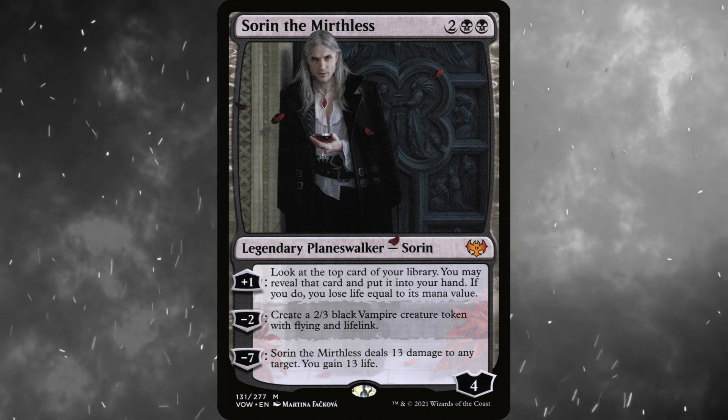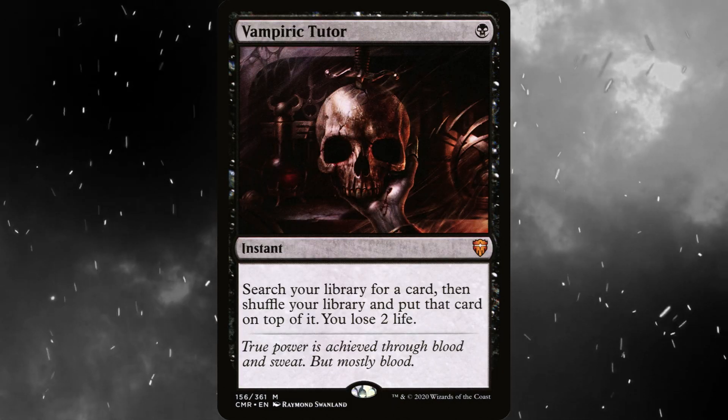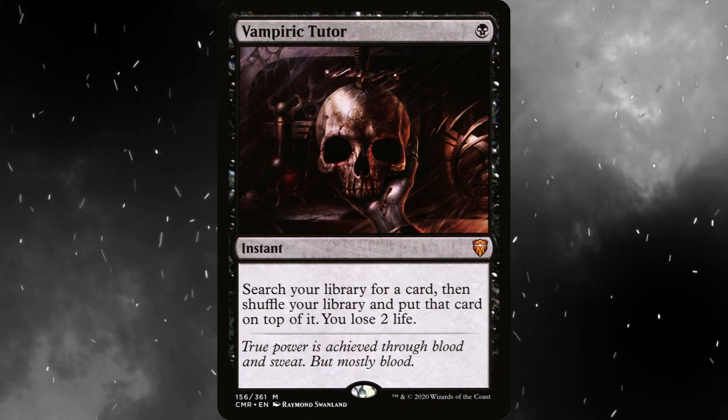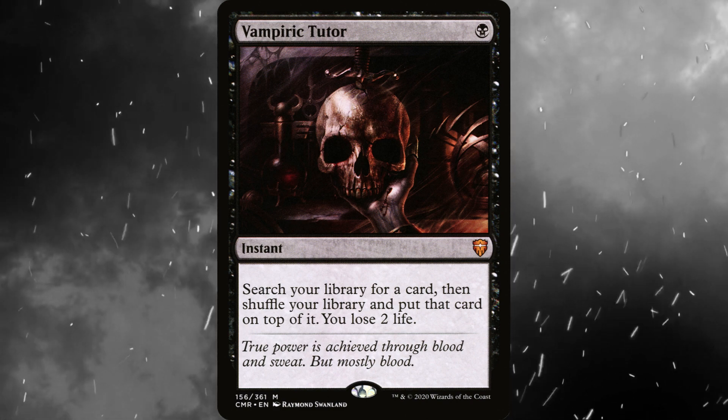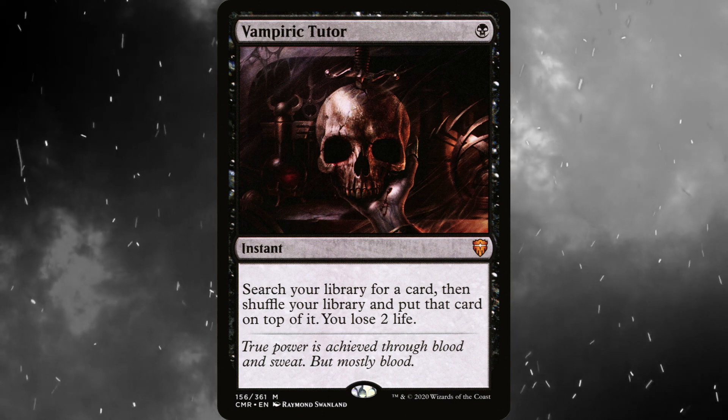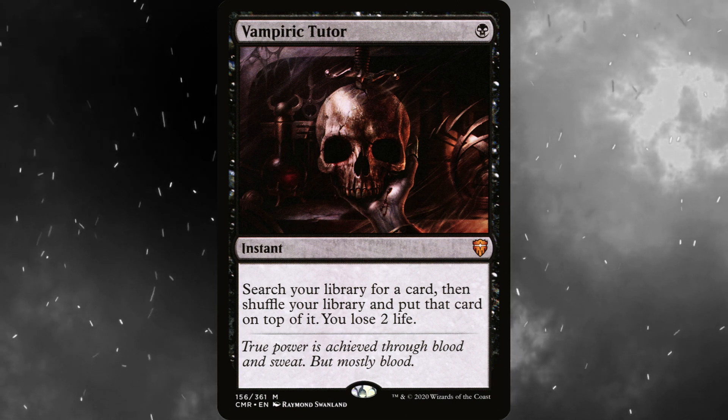You gain 13 life. If we want something that synergizes with the plus 1, Vampiric Tutor would be a great option. For a single black mana, instant, search your library for a card, then shuffle your library and put it on top. You lose 2 life. You then plus 1 with Sorin to draw the card.